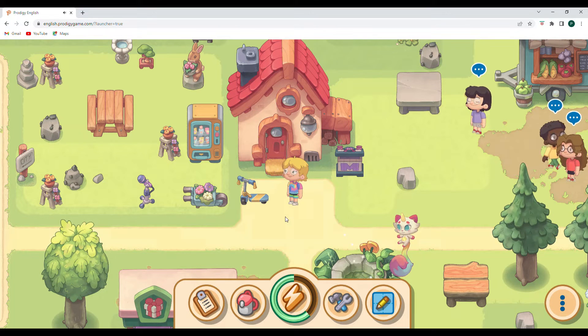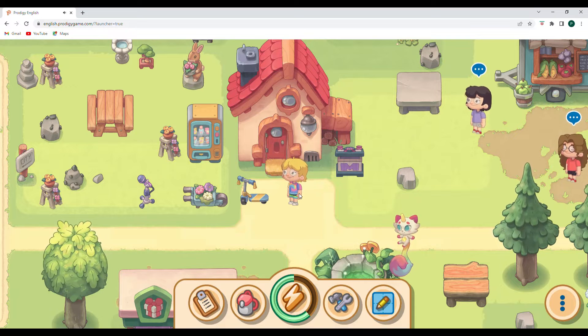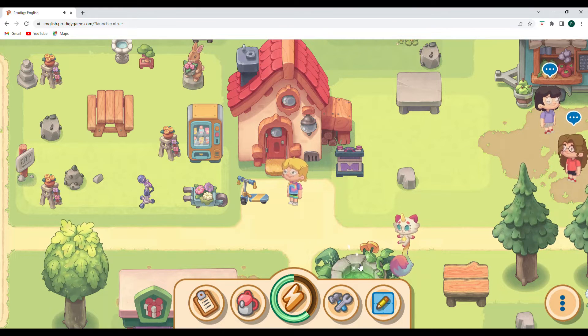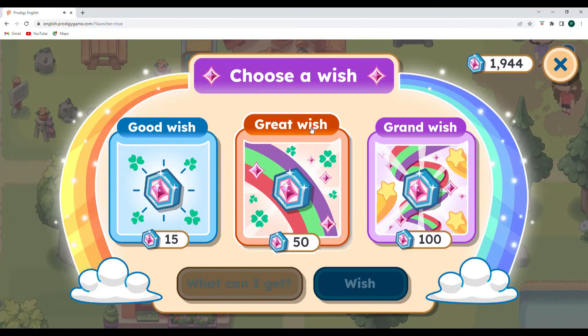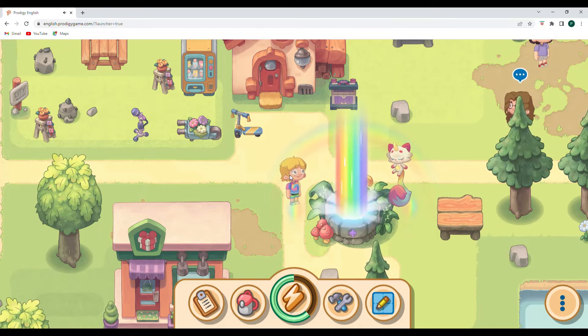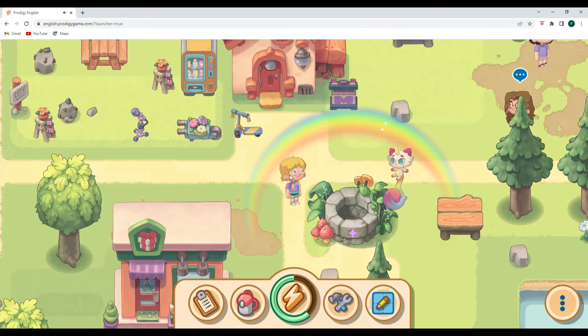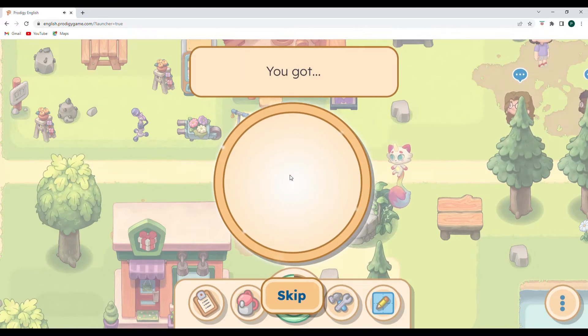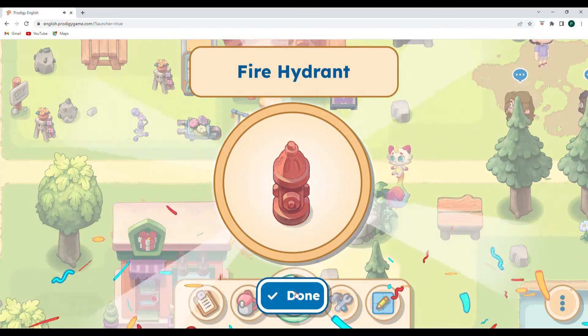Hello and welcome back! We are enjoying a day in Prodigy English today. We are going to work on using some resources as decoration after we get our grand wish, and then after we help some people out. Let's come on over to the grand wish and get this one. Beautiful music, love to see the radio, and we have a fire hydrant!